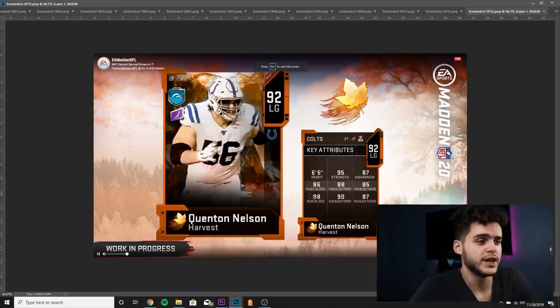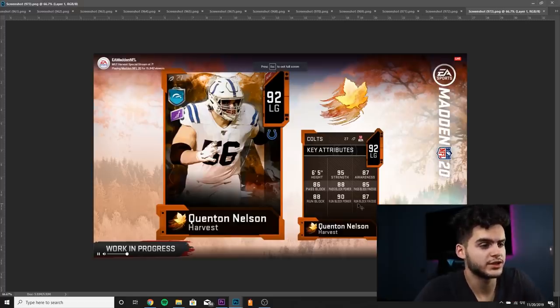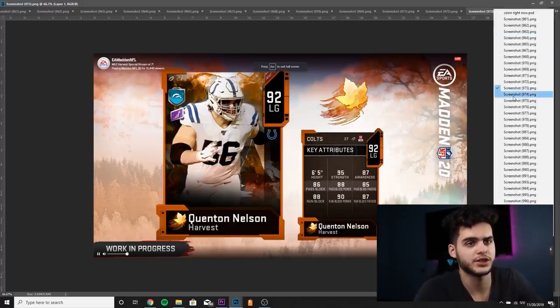Now Quentin Nelson — 95 strength, really good. 86 pass block, 88 pass block power, 85 pass block finesse, 88 run block, 90 run block power, 87 run block finesse. I'm not the biggest fan of this card — if you were to power him up and chem him up all the way, you could potentially get above 90 run blocking with close to 90 pass blocking, but I think there are probably better options such as Gene Upshaw.